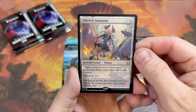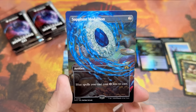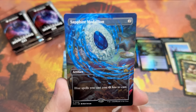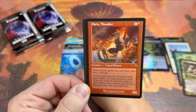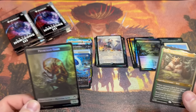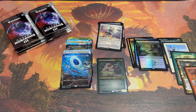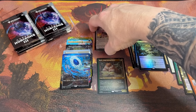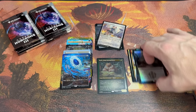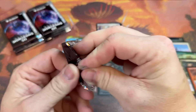Eldritch Immunity — these are the ones I wanted to see. These medallions in full art absolutely slap. Party Thrasher and an etched foil Kudo, King Among Bears. So it looks like etched foils are a bit hard to hit, or we just haven't been fortunate so far. Three or four packs in and only one etched — maybe the etch foils are going to be a sneaky chase in this set from what I'm seeing. I could be wrong.